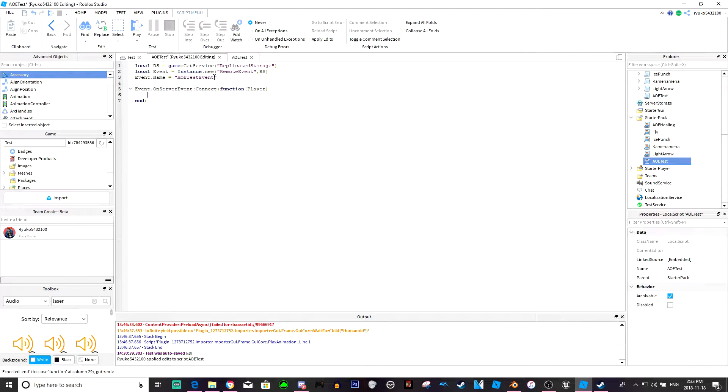Function(player) - whenever you click left control it's going to fire this function. We want our character so we do: game.Workspace:WaitForChild(player.Name). What else do we need - we'll get humanoidRootPart equals character.HumanoidRootPart. And I'm just going to make the basic AoE effect.